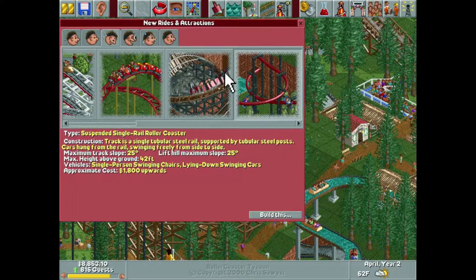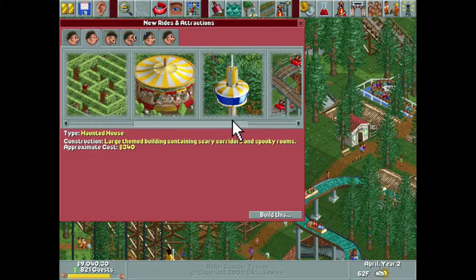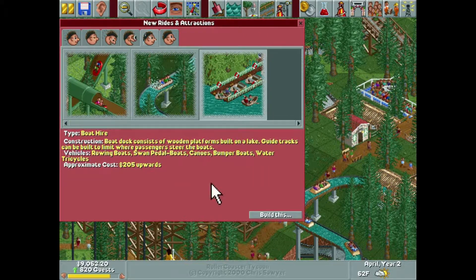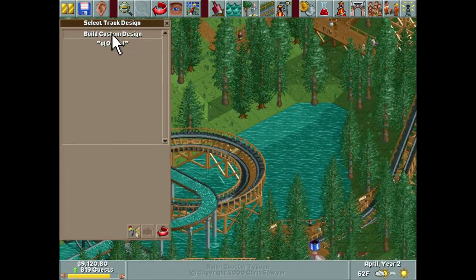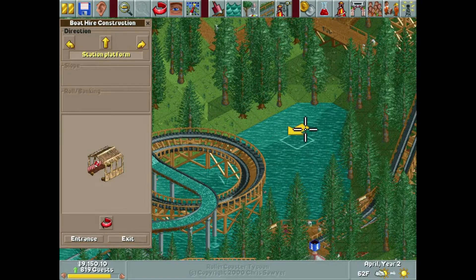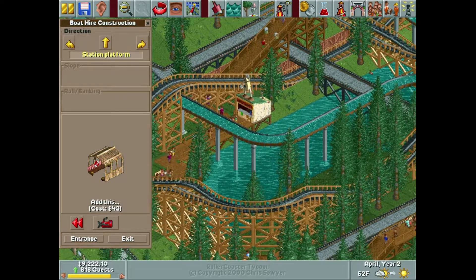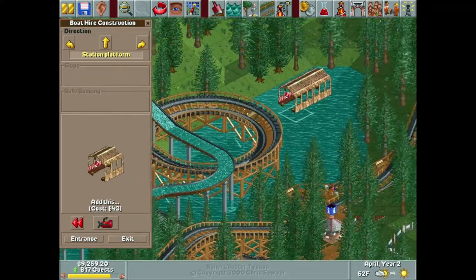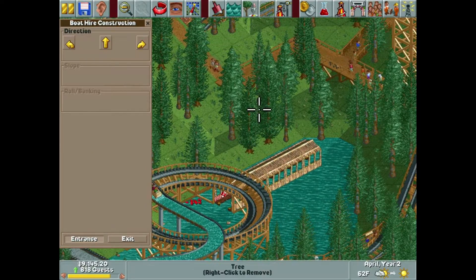In this episode we're probably only going to build one big coaster because we have a couple smaller things to take care of first. One of which is a boat hire. I was thinking about building a boat hire in this park this morning when I was going for a run. I think about my parks a lot when I go for runs, believe it or not. I was thinking we didn't have any water in this park, then I came back and looked and sure enough we do. I want to build a boat hire because I feel like it would fit nicely.